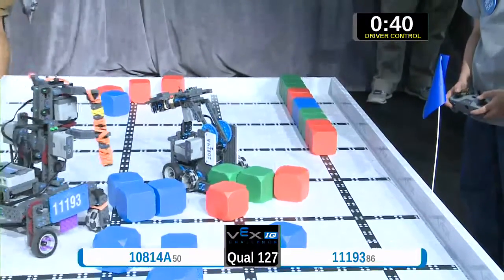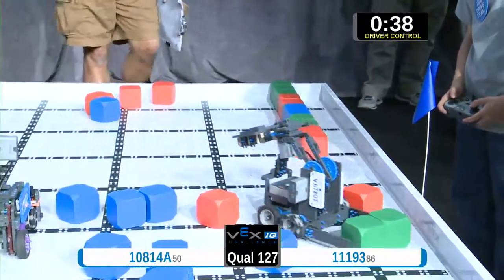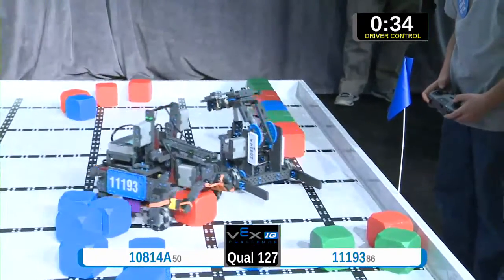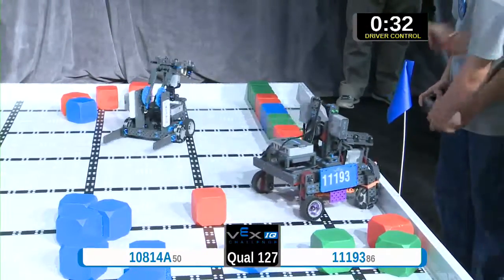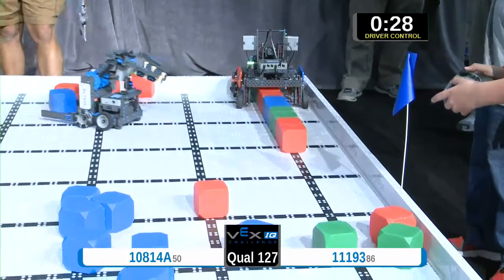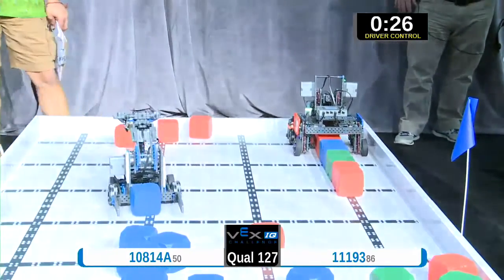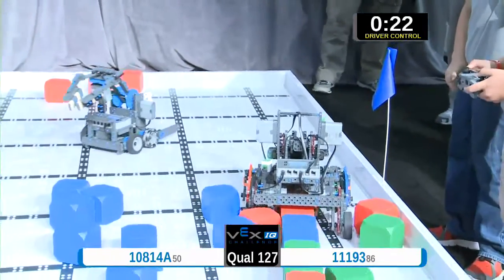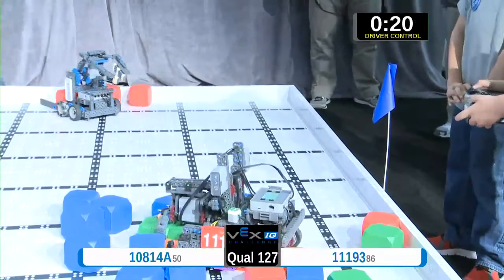At the 32-second mark, teams have to change drivers and they both get to show what they can do on this field. That's the buzzer right there — between 25 seconds and 35 seconds they do switch drivers. They got a twirl around and they are back in the action. That's the Robo Masters and the Paxon Raiders.